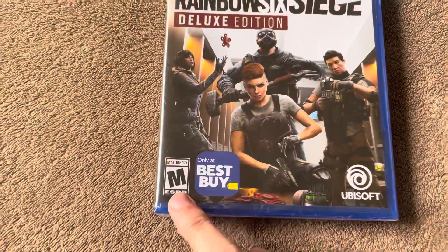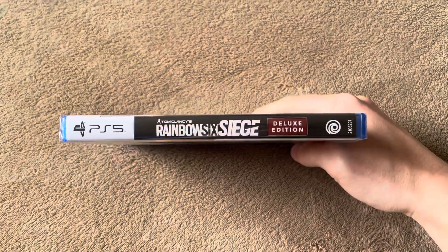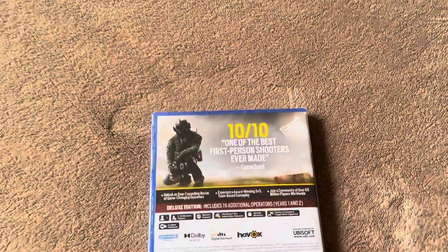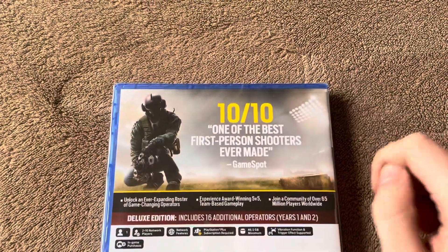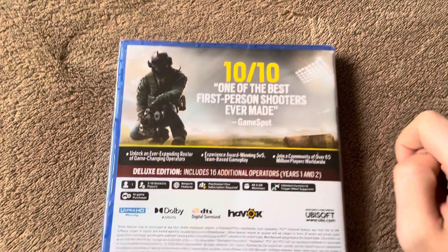It's rated M, and it's developed and published by Ubisoft. On the spine, it's just a blank background that says Rainbow Six Siege Deluxe Edition. And on the back, it's a 10 out of 10 — 'one of the greatest first-person shooters ever made' — quote by GameSpot.